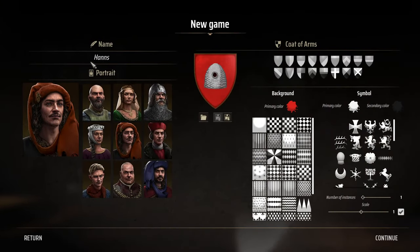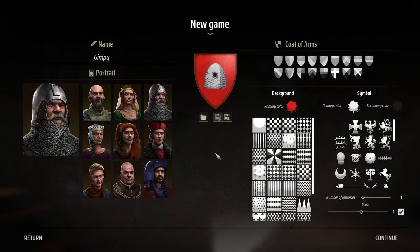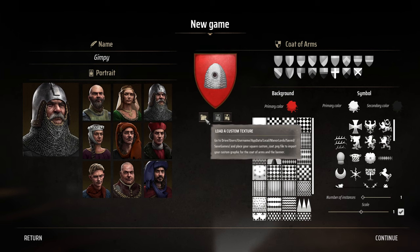So you get to go and you pick your little portrait. We've got to get a name. What name should we use? I don't know, this is pretty tough. Oh, a portrait. Not a big selection of portraits — I'm sure that'll be modded in at some point. I don't know if they're going to allow this game to be modded or not.